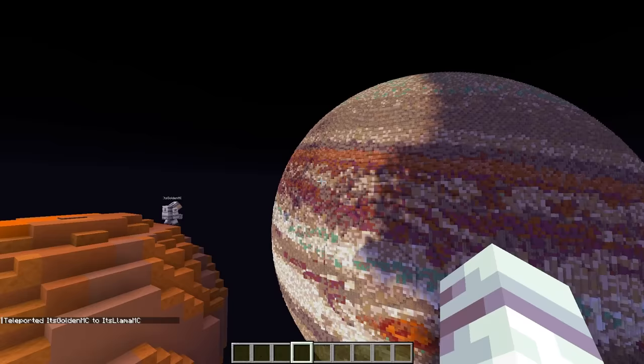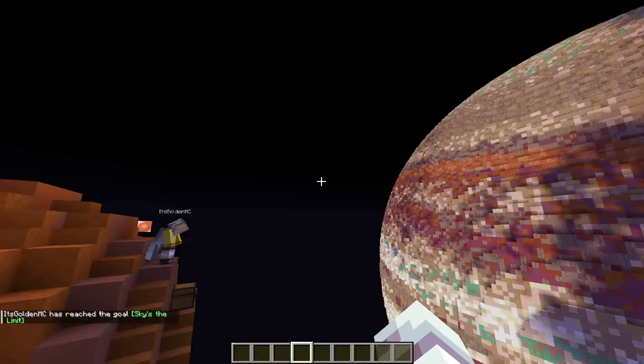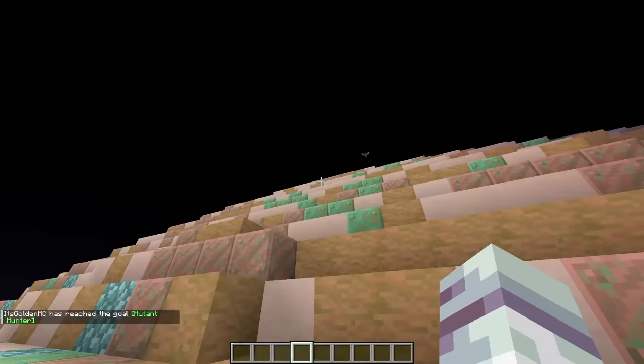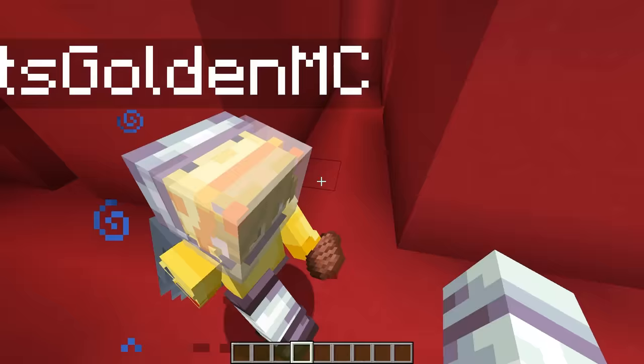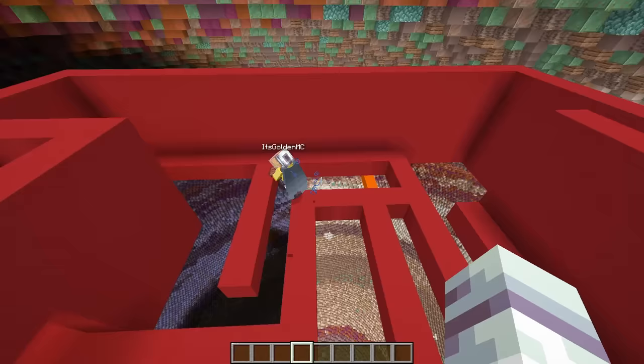Your next destination is the first gas giant of our solar system, Jupiter! Is this elytra for me Llama? Yup, you gotta use the elytra and the rockets to go all the way up to the top of the planet! Okay Llama, let's go! And just gotta stick the landing! Oh my gosh, you're going so fast right now! Gold, now you have to complete the maze in Jupiter in order to get all of the fireworks you need to get to Saturn! Not a maze! I hate mazes Llama!